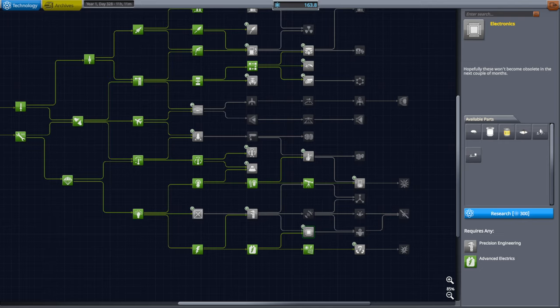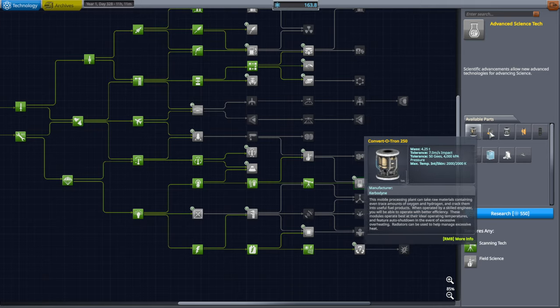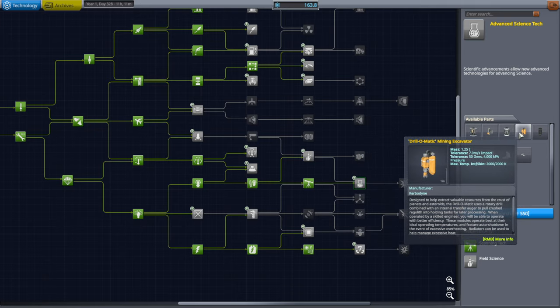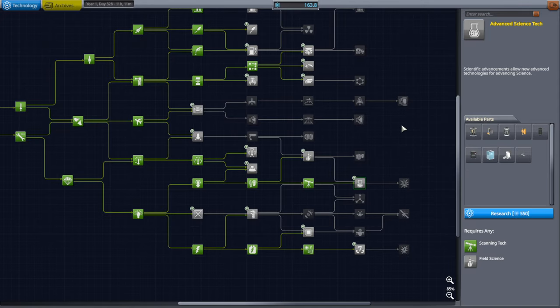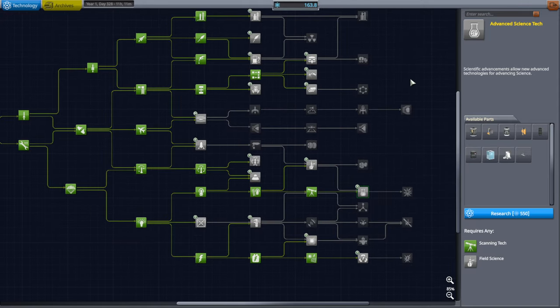Hello everyone. Welcome back to All the Crazy Things, my stock science playthrough in Kerbal Space Program 1.12, where I really ought to be getting the Convertatron and Drill-O-Matic — the Drill-O-Matic in particular — and the ore containers so we can start doing in-situ resource utilization on Minmus. So saving up for that is a priority.